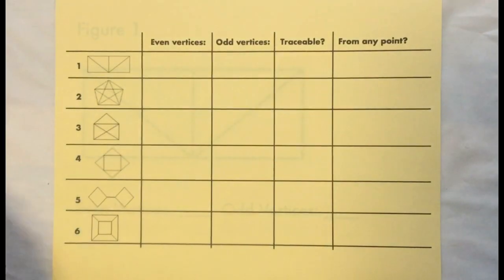When we explore these networks, we're going to look at each one and see how many even vertices it has and how many odd vertices it has. Then we're going to ask ourselves: can it be traced without lifting the pencil, without going back over a path more than once? And also, can it be traced starting anywhere, or do you have to find a certain point from which to trace it? We'll record our data on a chart like this.